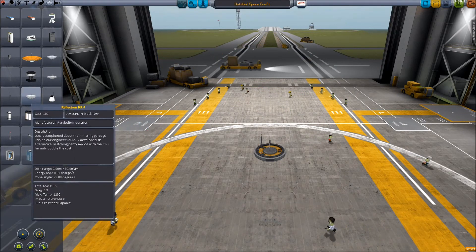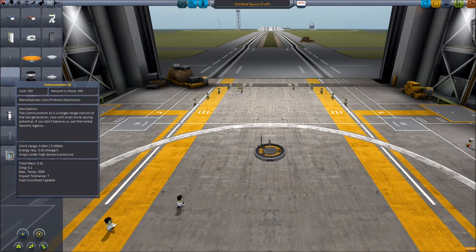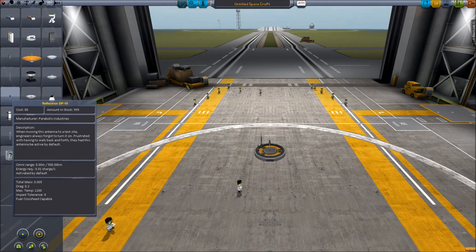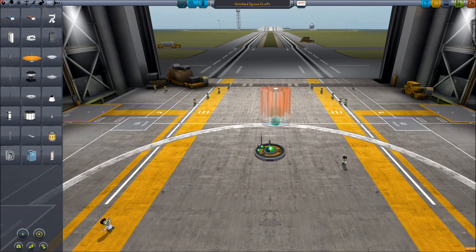That one is 40 gigametres — quite a lot. The compact folding antenna is 3 million metres. The omnidirectional is 5 million metres, the smaller one is 2.5 million metres. The Reflectotron DP-10 is only 500 kilometres range, but it's always on — you don't have to remember to turn it on. And this big chap is 400 gigametres — holy mother of god, it's ginormous.